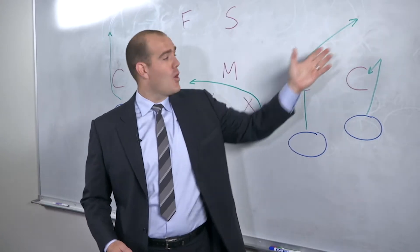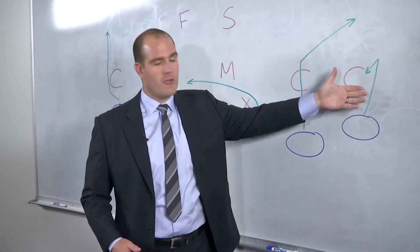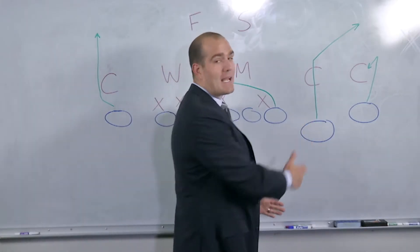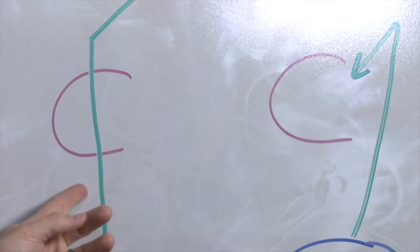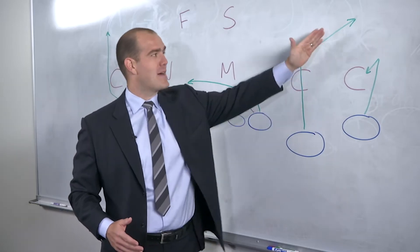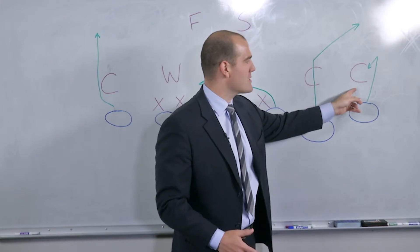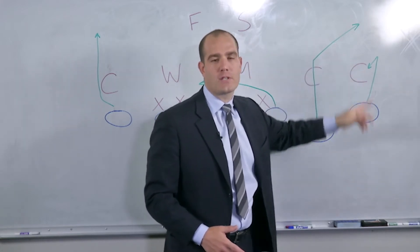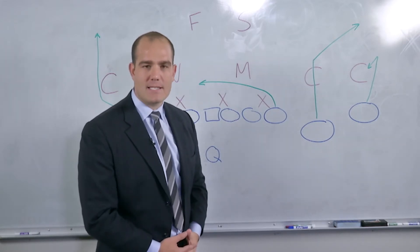If he drops back with the inside receiver running the seven route, you're just going to bang it to the hitch. Now, if it's man-to-man, you're going to the slot guy right away, because even if it's two-man or there's a safety in the middle of the field, there's nobody that can help him at that point. So you know you're going to go to that seven route. But usually against a zone defense, like a cover two, you're putting the stress on that corner. Whatever he chooses, the quarterback throws it to the other guy. That is the All-American Pass Play concept, known as the smash.